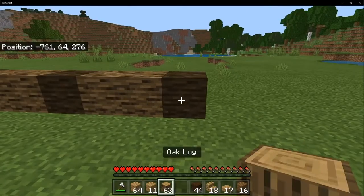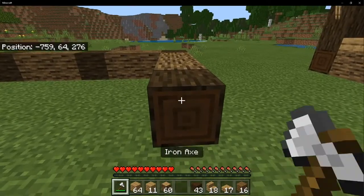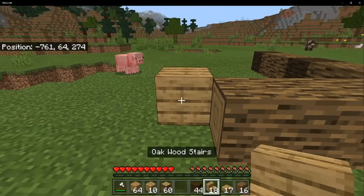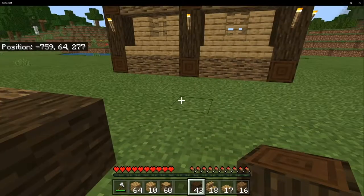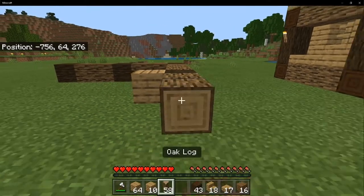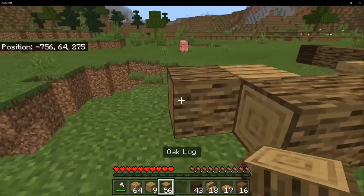Come around to the back of the building: place one, two, three oak logs, then a dark oak log facing this way — not that way. You can place an oak wood plank here because we'll need it — you'll see why. Then one, two, three more oak logs and another oak plank just like so.